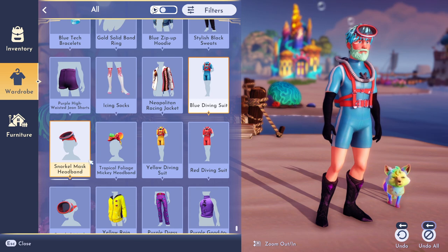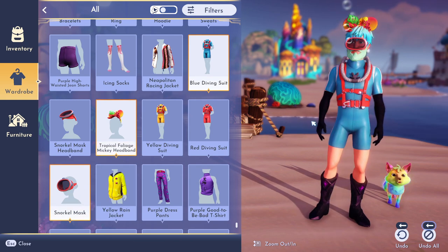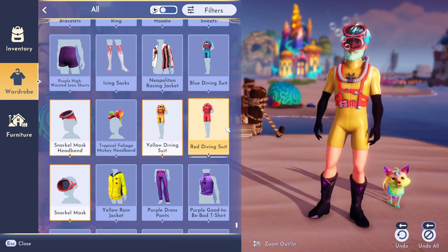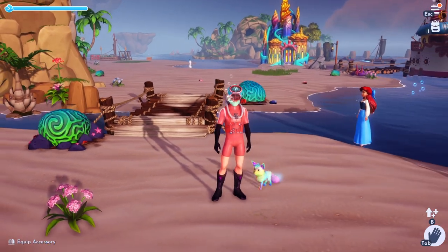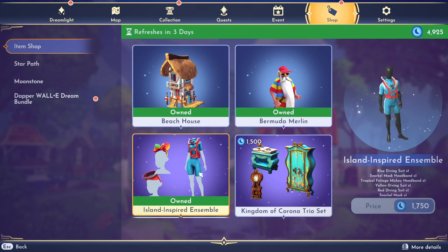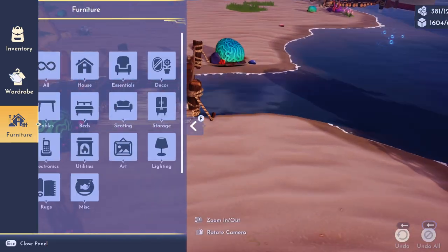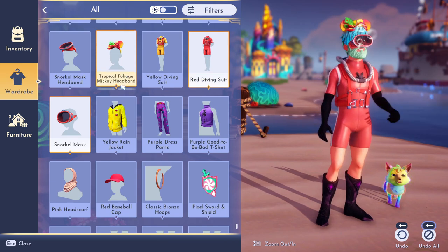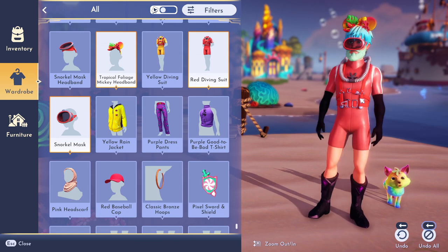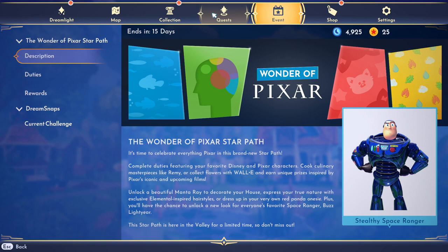You can actually wear double snorkel masks at the same time, which just cracks me up. You can also combine the snorkel mask with the headband on top for more decoration options. The bundle also includes the tropical foliage Mickey headband with little coral on it, which looks really nice — very summery themed. The price for the whole scuba bundle was 1,750 moonstones and included three suits, two headbands, and the snorkel mask.